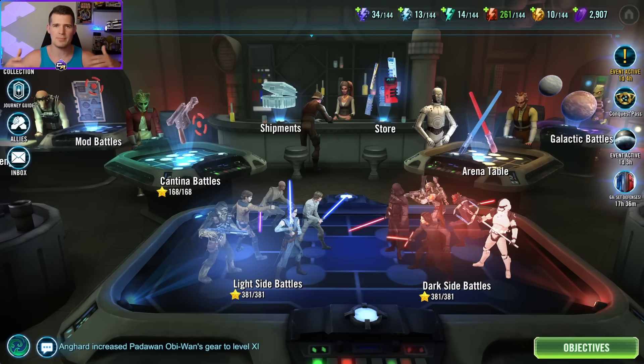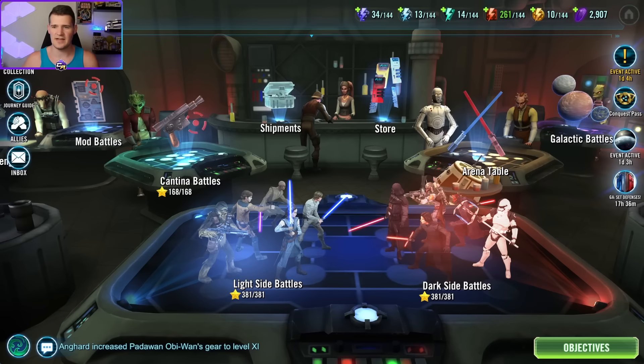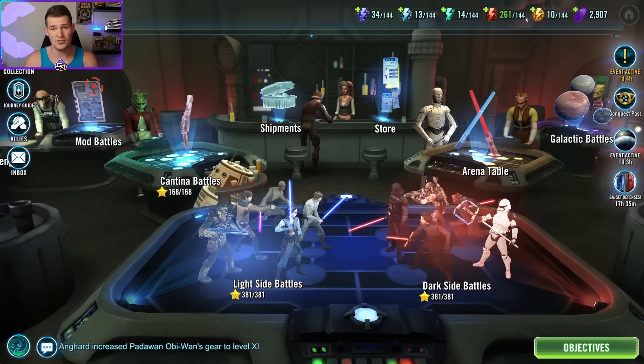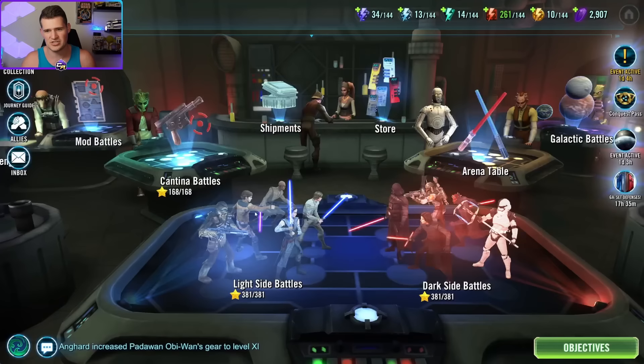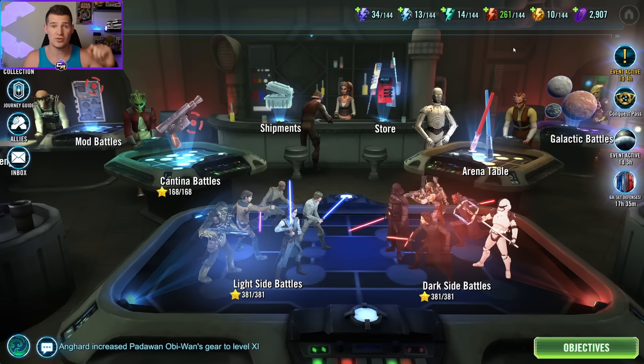Before we get into that, let me recap for anyone who's new what hoarding or saving your energy looks like for these events. The concept comes down to making sure that the energy shown in the top right corner is capped out at the end of the day, using crystal refreshes. For Cantina, those typically cost 100 crystals, then go to 200. We want to be spending a mixture of those refreshes.